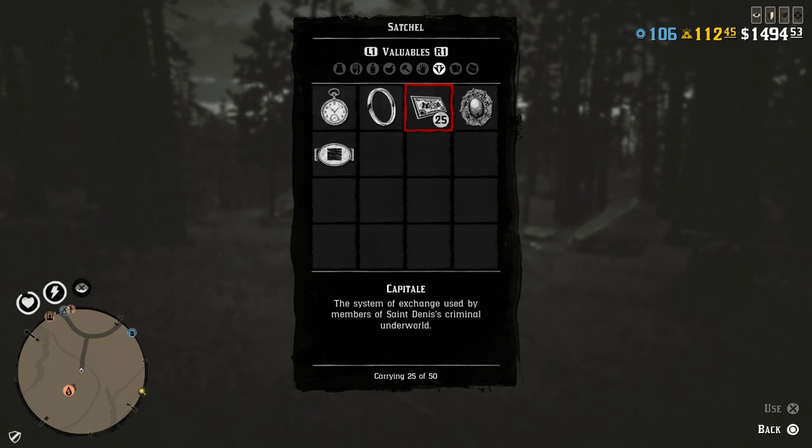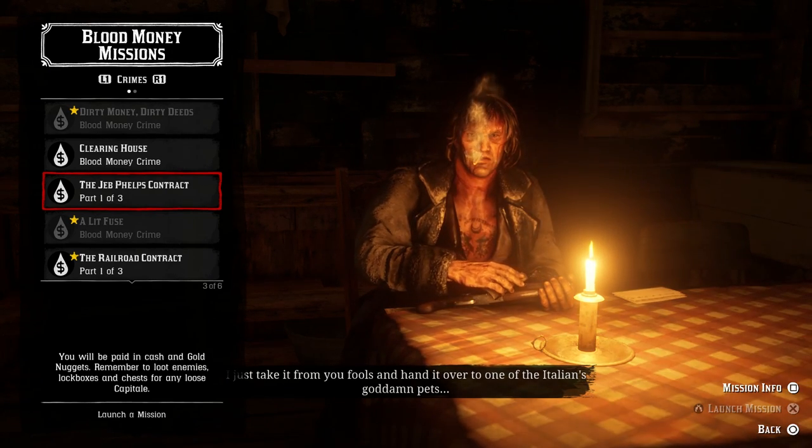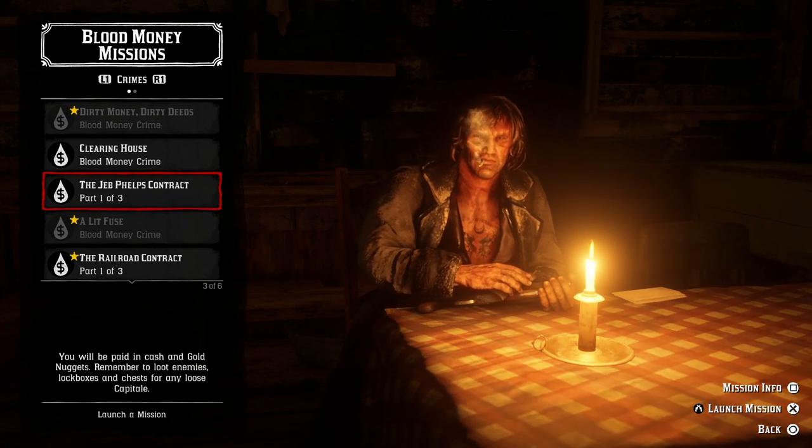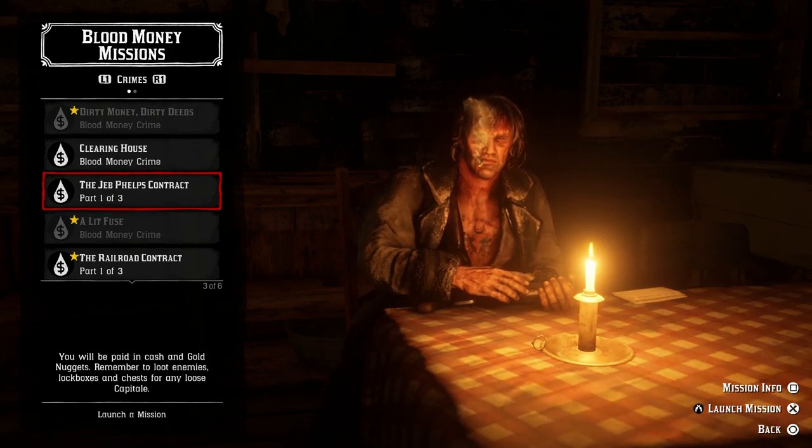Just so we're clear, on average you'll get one or two per two or three minutes, which doesn't sound quick, but really it's a lot of loading. First thing you want to do is go into the Jeb Phillips contract — go to the Blood Money missions and go there. That's the one you want to do.